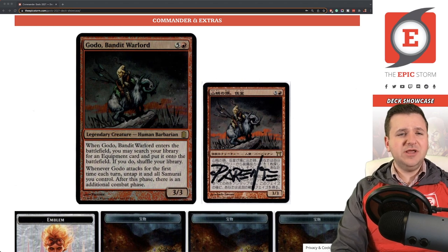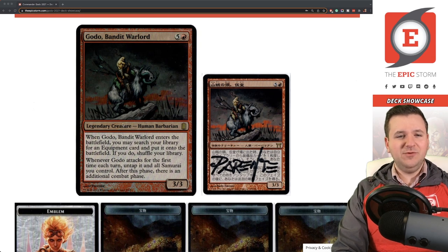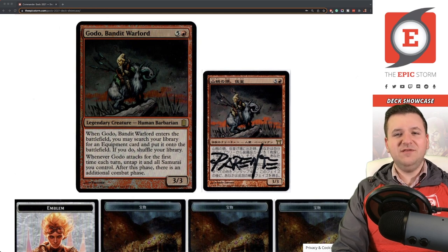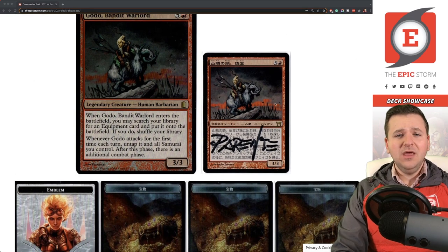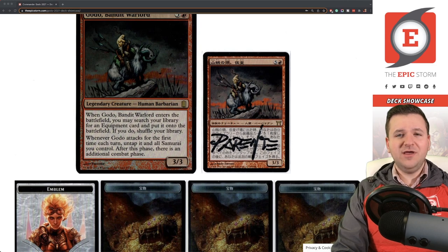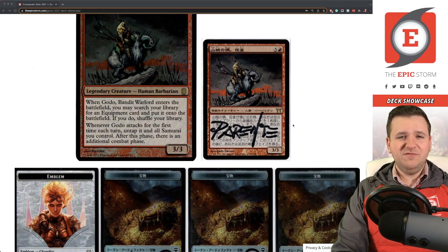This is the giant Commander's Arsenal Godo — I've never really used it, just kept it in my deck box. It's pretty beat up, though it came with a giant oversized sleeve. I missed a chance to get it signed. I do have another card that needs to be signed by Paulo Parente. Over here we have my Japanese foil signed Commander Godo, Bandit Warlord — what a badass. I've had this deck since around 2009.